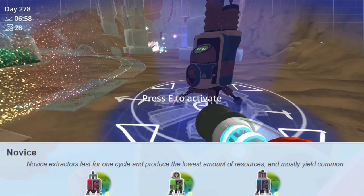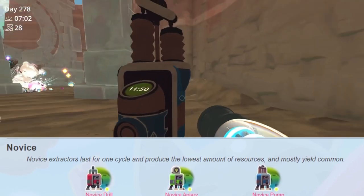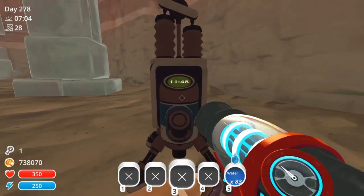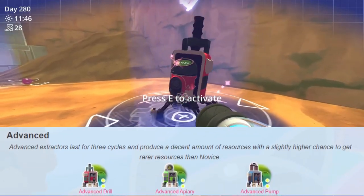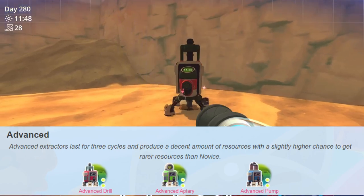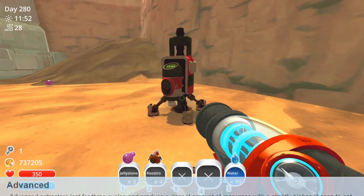Novus extractors last for one cycle and produce the lowest amount of resources, mostly yielding common resources. Advanced extractors last for three cycles and produce a decent amount of resources with a slightly higher chance to get rarer resources than Novus.